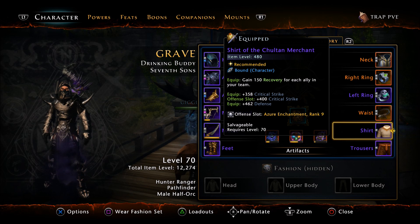For these, I would say go for them for sure. They're not the greatest thing ever — they don't have a set bonus, which I was hoping for. But they do have a neat feature: the shirt gives you 150 recovery for each ally in your team. The equip stats are 358 crit and 462 defense. I was a bit disappointed in the defense; I was hoping they'd both be crit and armor penetration.